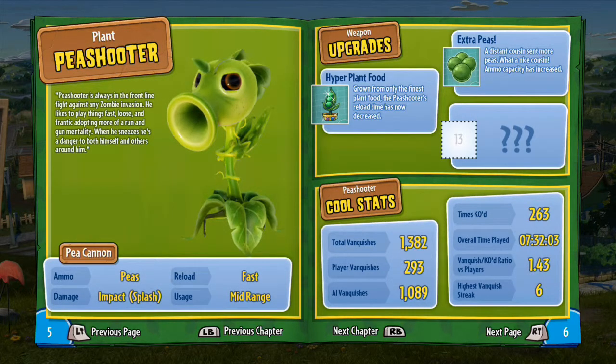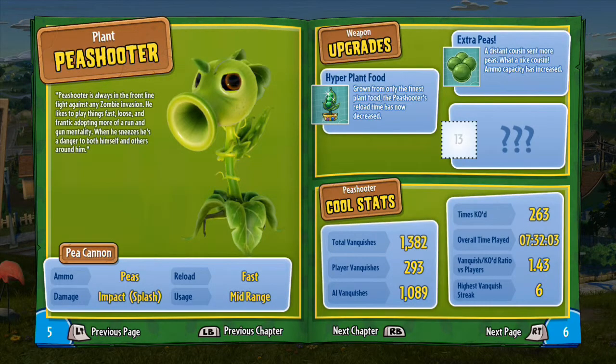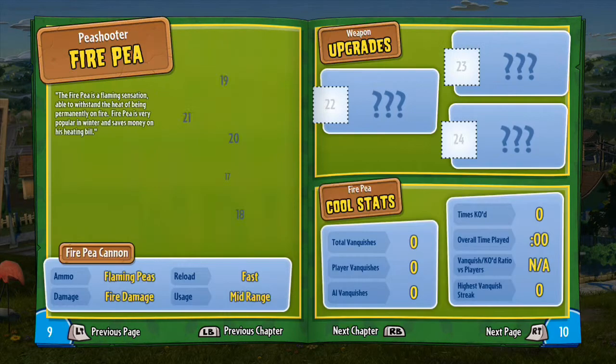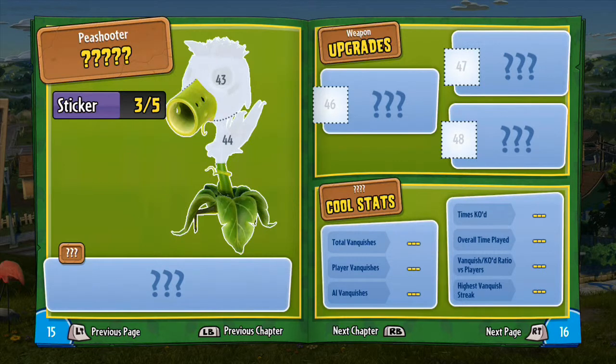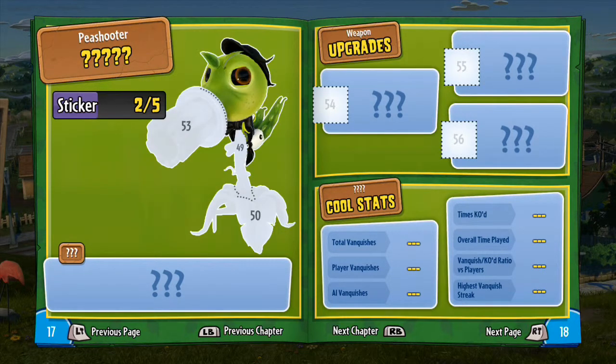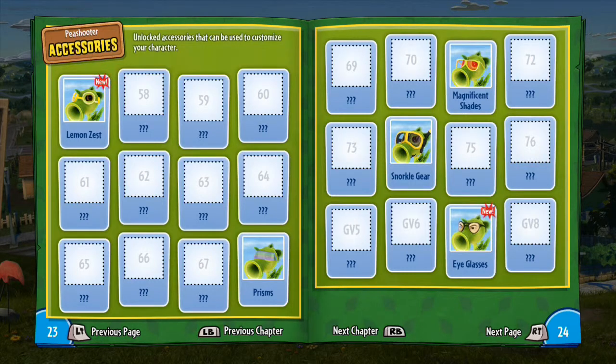The next chapter covers each character — I've gone over these a little bit in previous episodes. Basically these are the characters for the game: Peashooter, with all his abilities, then you go through all the special ones — Fire Pea, Ice Pea, Toxic Pea, Commando Pea, Agent Pea, Law Pea, Berry Shooter — so there you are.